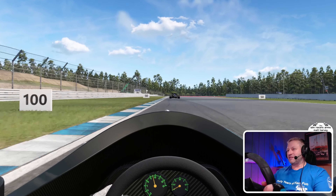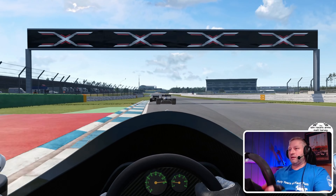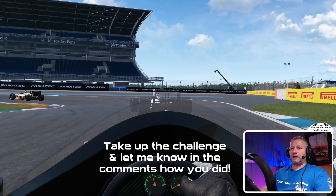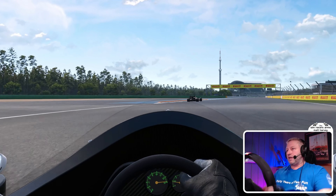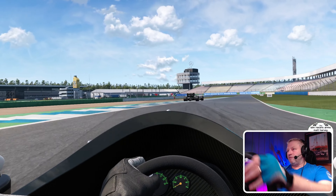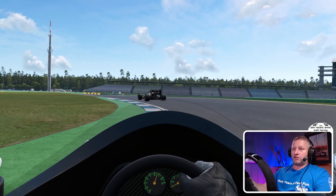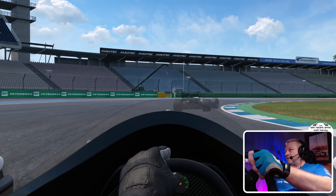That turbo when it comes in — you know about it. That was less than half throttle in second gear and that was wheelspin. It makes you scared — first, second, and even into third makes you really reluctant to use full throttle. Then when you're getting to fourth and you're out of the turbo's power range, it's nothing, nothing — until the turbo spools up and then delivers all that horsepower.